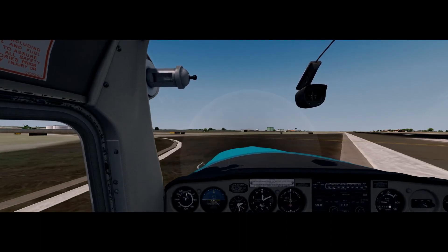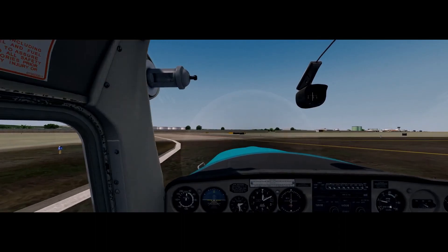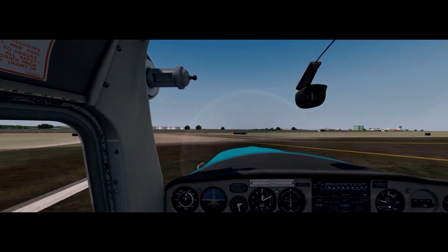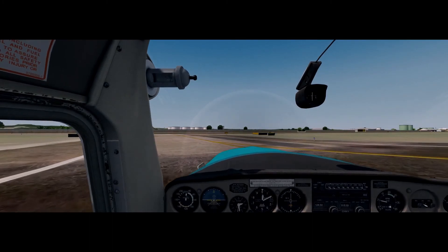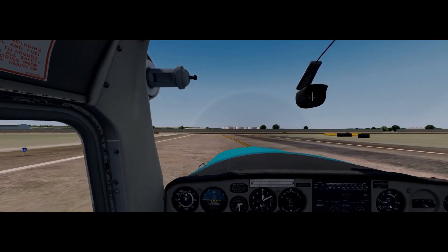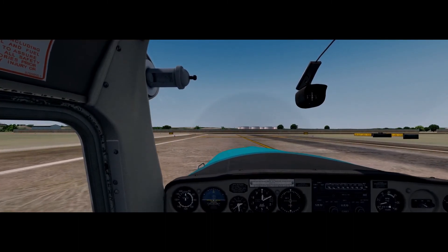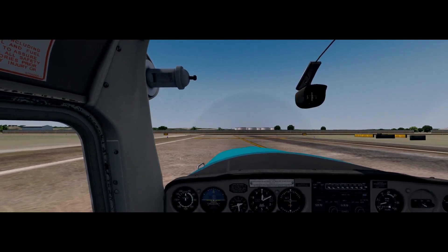In the next video, we will be going back to America — back to Arizona. And we will be looking at Las Vegas. We've got the Arizona mega scenery laid down, and I've got Las Vegas X by Aerosoft. We're going to see what it looks like after we've had a flight around what Orbex Global does to it. Thanks for watching this video — until next time, keep flying.